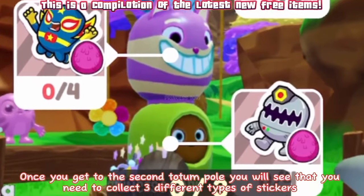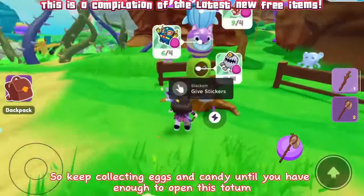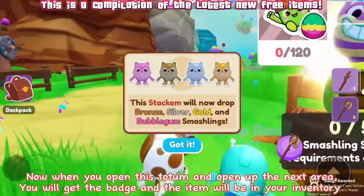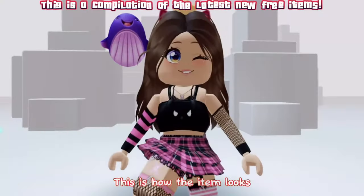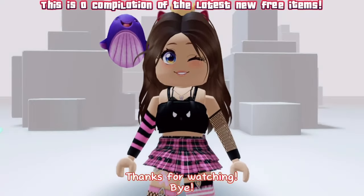Once you get to the second totem pole you will see that you need to collect three different types of stickers, so keep collecting eggs and candy until you have enough to open this totem. When you open this totem and open up the next area, you will get the badge and the item will be in your inventory. This is how the item looks — I think it is super, super cute. Thanks for watching, bye.